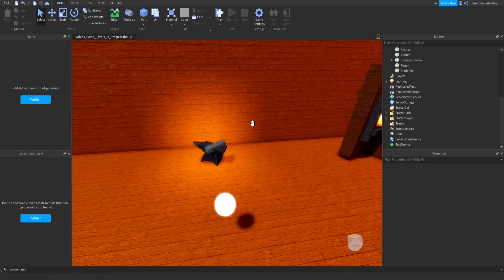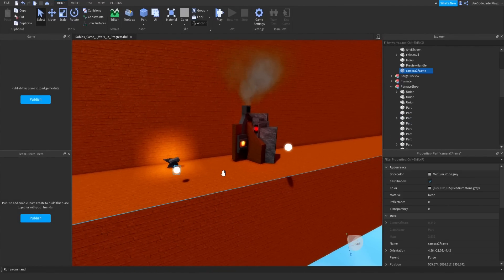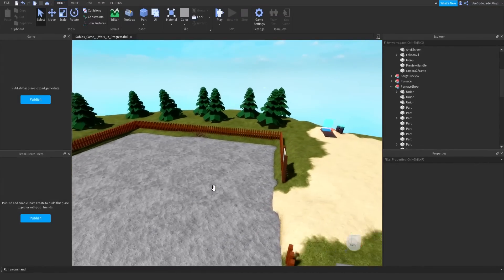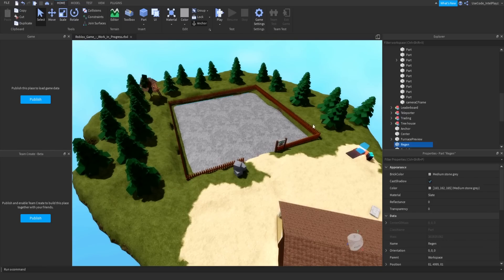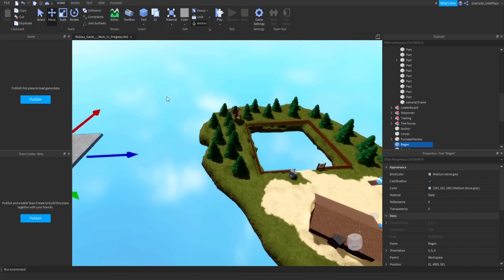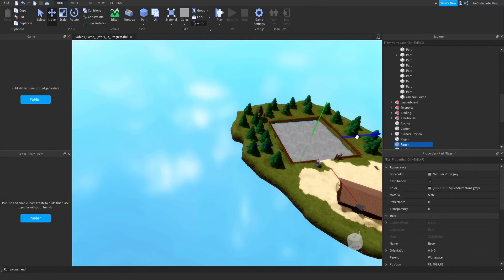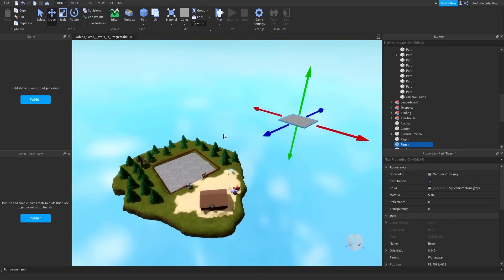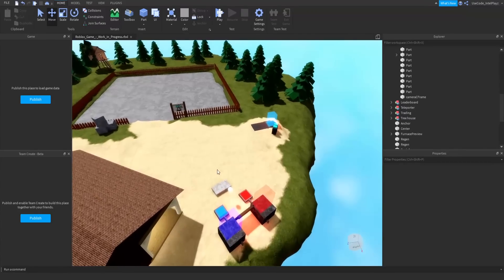So this looks like a shop of some sort, and these are where the camera C-frames go. This looks to be some sort of mining game. The first thing I'll have to do is ask him if the terrain needs to stay. I'm going to move this region marker over, because I know that is the size of their mining area. I'll build the new map to the side of this one — keep the original and have the new one right next to it, so he can take whatever he wants from the original.